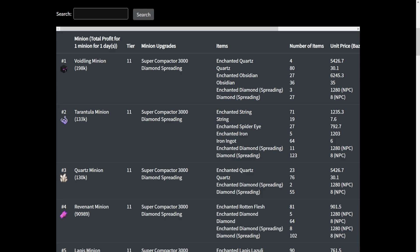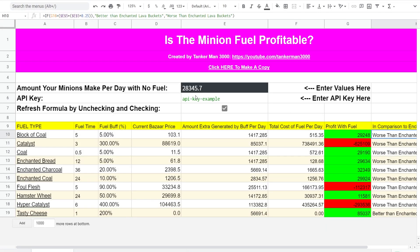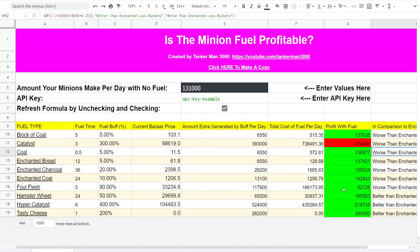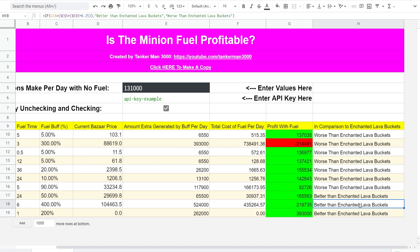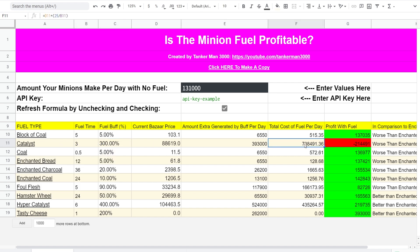But let's say I was using a slightly better minion — let's say the Tarantula minion, which generates 131,000 coins per day. I'm not going to use the Voidling because it's prohibitively expensive to craft. So we'll just go and fill in that value: 131,000. Now you'll see that lots more of them are generating profit, including the Hyper Catalyst. So if I was using this just for the cost of getting a lot of XP, I'd still be turning a profit with the Hyper Catalyst, and lots of them actually turn out to be better than using the Enchanted Lava Bucket. The only one that wouldn't be profitable is the Catalyst, unfortunately, because its excessive cost per day — 738,000 coins a day for one minion — makes it absurdly expensive.